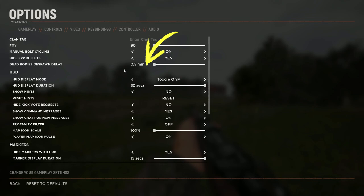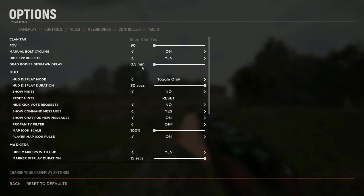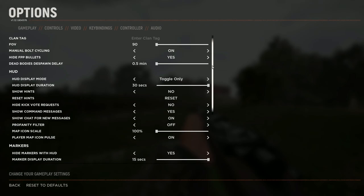Before getting into the details, I strongly recommend changing a couple of settings. Tap Escape, go to Options then Gameplay. Look for dead body despawn delay and reduce it to the lowest possible setting, which is 30 seconds or 0.5. This helps with performance and also prevents you from being at a disadvantage — with this setting higher than the minimum, you'd be seeing corpses that other players wouldn't, potentially obscuring a target for you but not for your opponent.